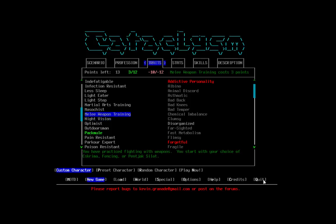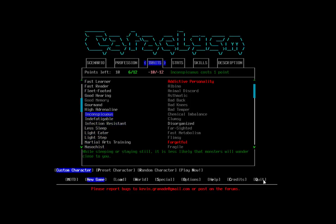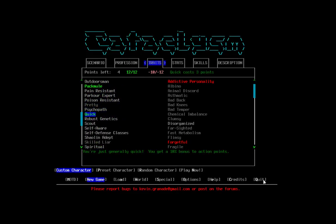Melee weapon training would be kind of neat — let's take that because we do have melee skill. Fleet footed — let's be quick. And that's all we can have for our points.